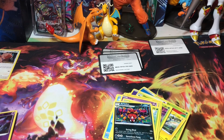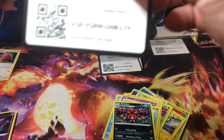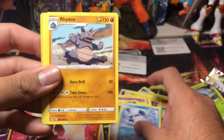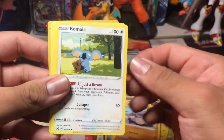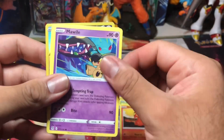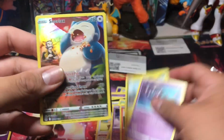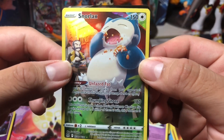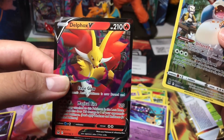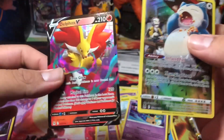Okay, last Lost Origins pack. I have a feeling on this one. So far we've only got one holographic out of nine packs, so we better get something. Oh, I see something - this is the Trainer Gallery Snorlax! That's pretty cool, I like this card a lot. And okay, Delphox V - this card's probably a dollar, but we'll definitely take it; we don't have that card yet. Not bad.